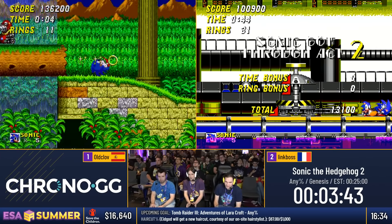Link Boss getting a good cycle through Hill Top 2 and going to get to the boss as well. What happened to Link Boss there is that in Sonic games you can be going at a super fast pace and then suddenly just stop dead — you got caught in a subpixel. You can't see them, they're just there, they're annoying and they're random.